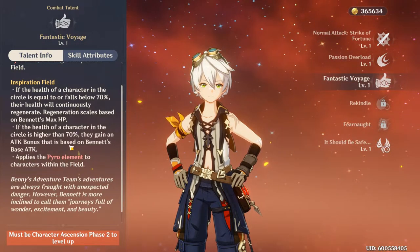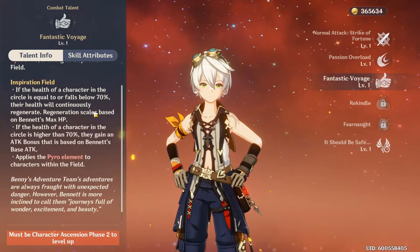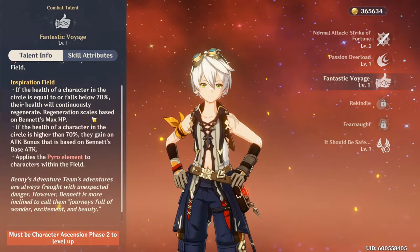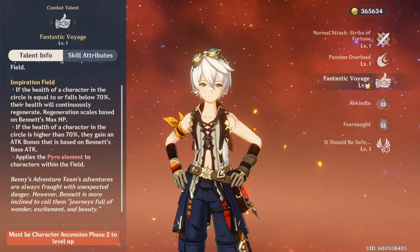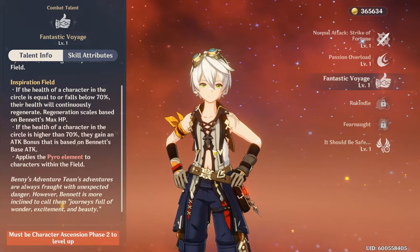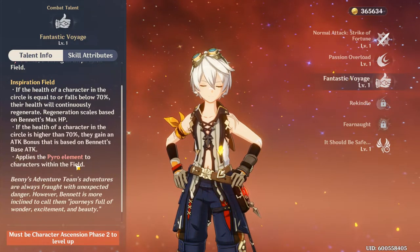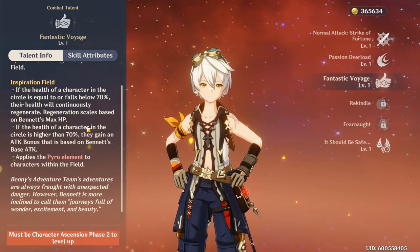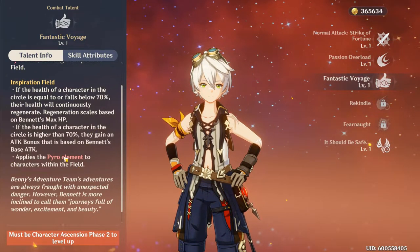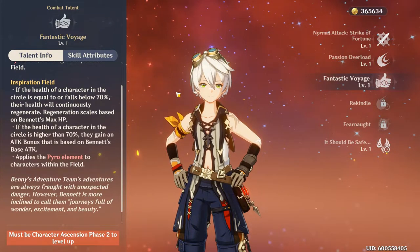So you can build Bennett as a healer or as an attack buffer. Nine times out of ten, since we're talking about attack, you want to build him as an attack buffer. When he throws out that ultimate, switch to your main DPS, put them in that circle, and they'll deal a lot more damage based on his base attack.